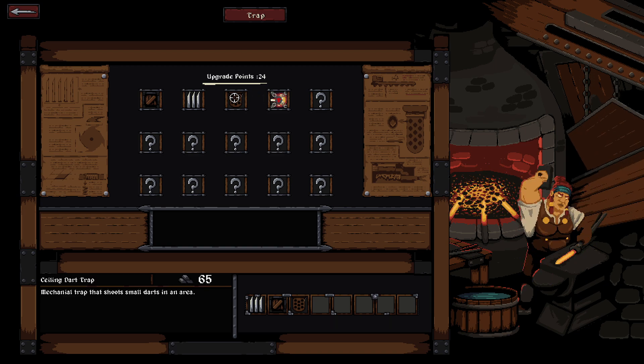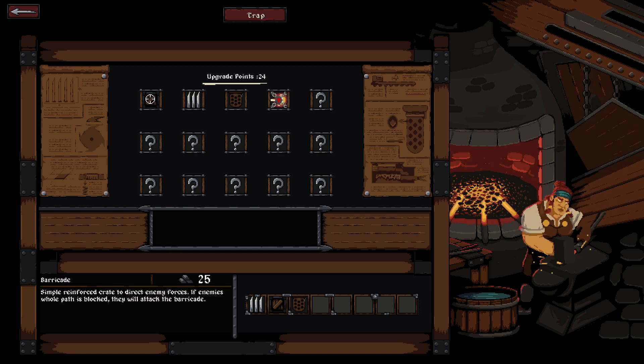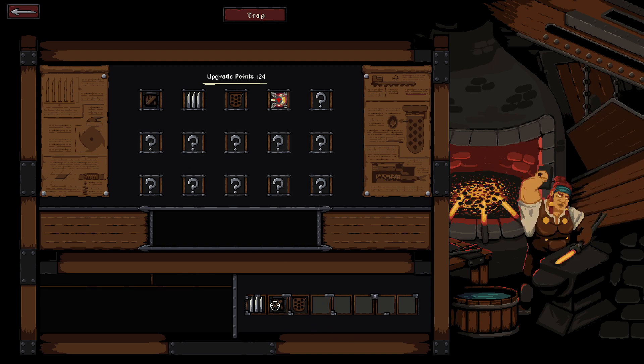Mechanical trap that shoots small darts in an area. Spike trap deals heavy damage when it hits, conducts electricity. Barricade — simple reinforced crate to direct enemy forces; if an enemy's path is blocked they will attack the barricade. I wonder if there's splash damage that will hit it even though they're not blocked. Spike trap with barricade and ceiling dart trap seem like good combos — maybe furnace trap too.